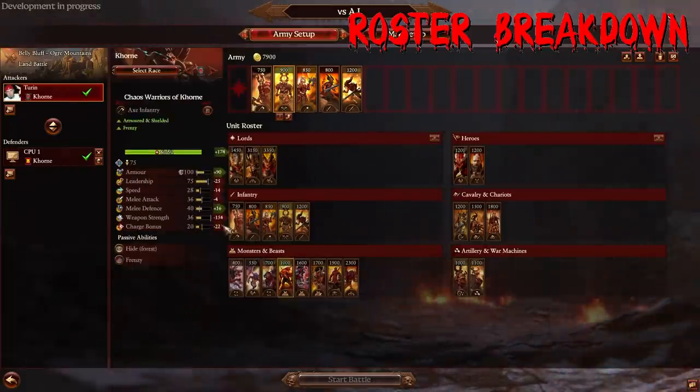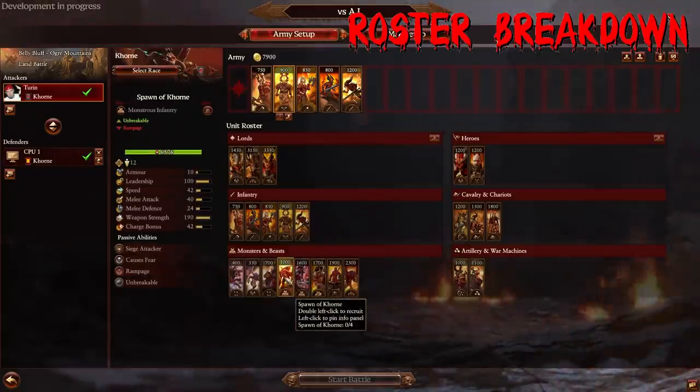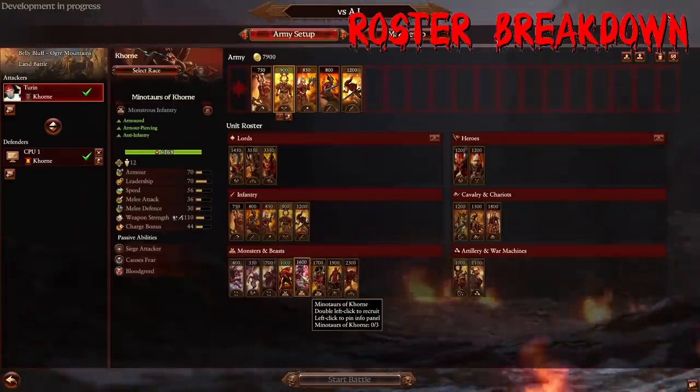Spawn of Khorne have massive weapon strength at 190 — highest of all spawn units — but not much terribly exciting beyond that. They do Rampage as well, which is a little bit underwhelming. The Minotaurs of Khorne are similar to the Beastmen variants with Anti-Infantry and Anti-Large options, but the cool thing is they have better armor values. You absolutely can use them in campaign to relatively good effect. In multiplayer they could be niche — Khorne has better Anti-Infantry options via infantry and cavalry — but still more viable than their Beastmen cousins due to better armor.